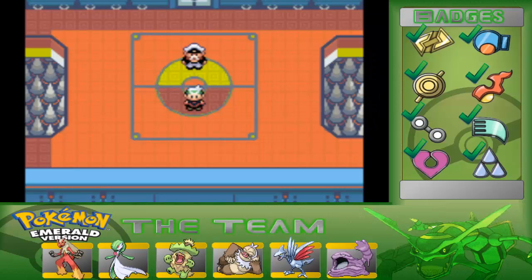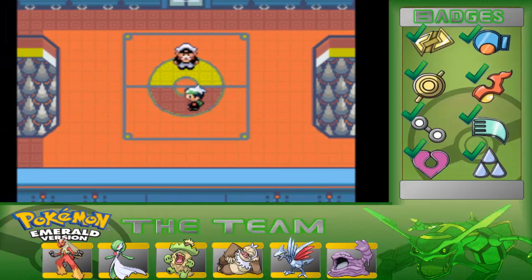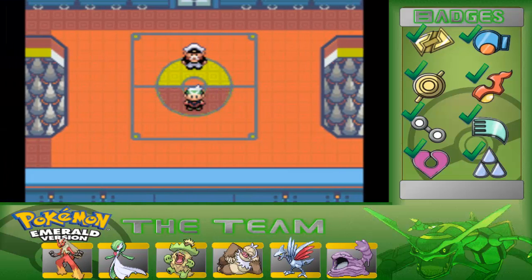I don't know why, but I think this guy is working for Bowser, because he's got like the spikes and stuff, and it's starting to scare me a little bit. But hey, how's it going? Welcome back to more Pokemon Emerald is a Nerd.